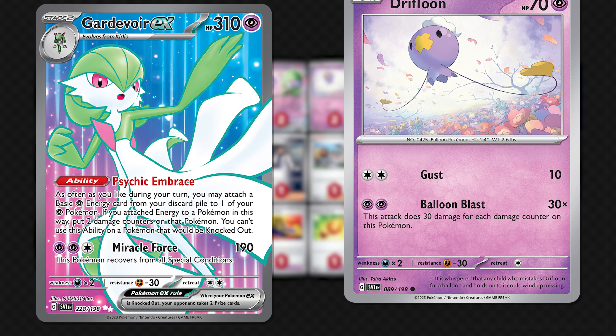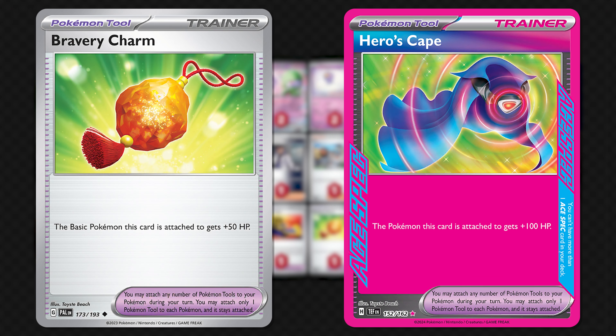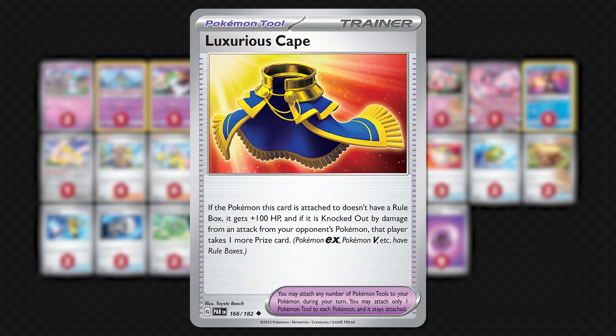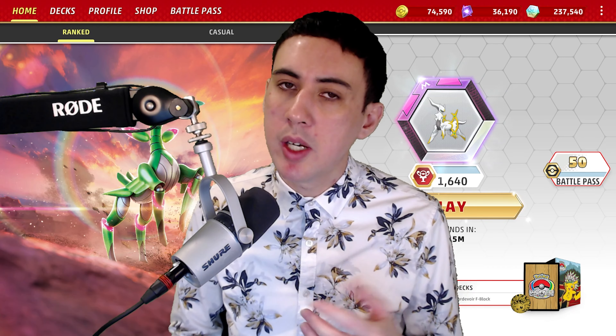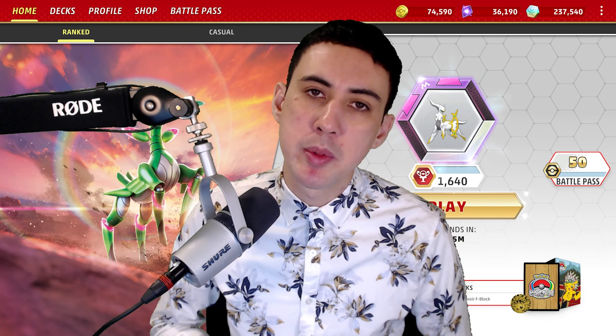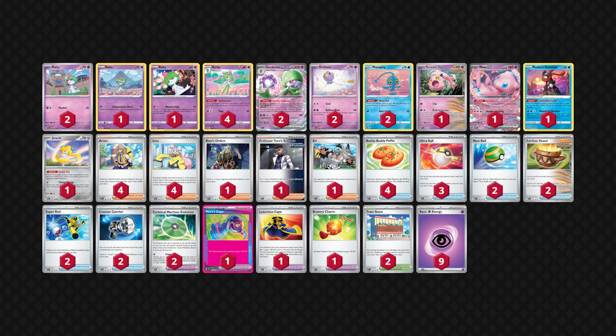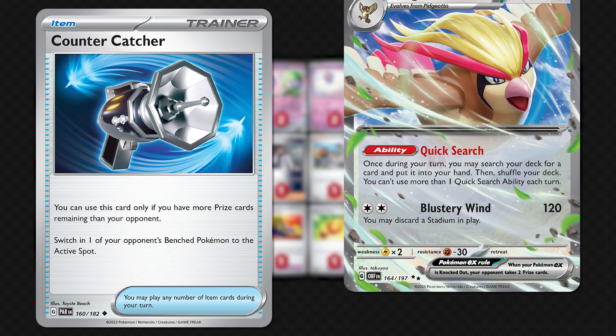Your opponent has to choose between knocking out your Gardevoir EX or dealing with your attacker. Try to favour Bravery Charm and Hero's Cape earlier in the game until you've got the prize advantage, at which point you can start using Luxurious Cape, depending on what the prize trade scenario looks like. The mid to late game of this deck, like many, is a matter of taking prizes while stopping your opponent from achieving their win condition.